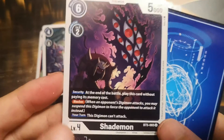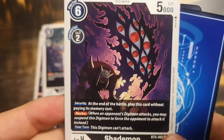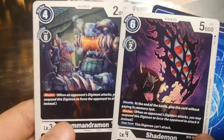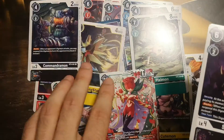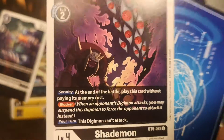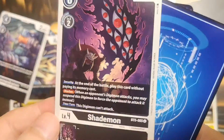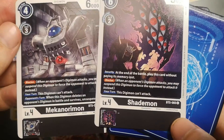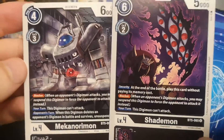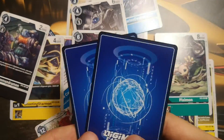Last three cards. Shademon, 5000 DP — a black blocker. In this Battle of Omni booster set there are three types of blockers for the black deck and only one or two types for other Digimon decks: rookie blockers and two types of level 4 blockers. The other blocker is Mechanorimon — and this is the Shademon.